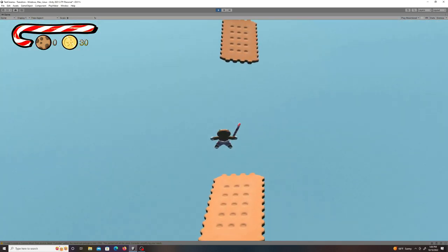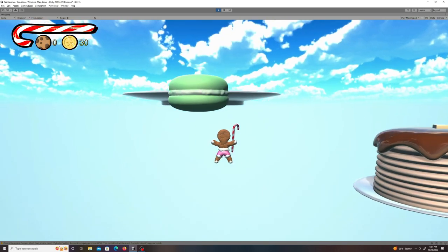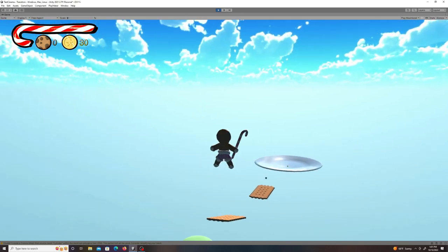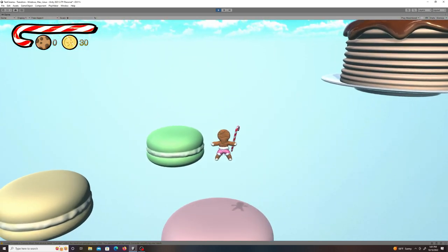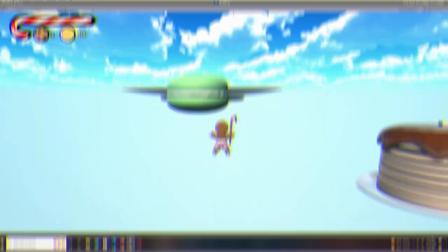When I first set up the bounce pads, I had the bounce height set really high — when you first jumped on one it would shoot you up pretty much straight to the plate already, so there was barely any platforming needed. I had to lower the bounce height quite a bit to make it just a little bounce to the next one instead of sending you flying off into space. I'd also eventually move them into the shape of a staircase, but that's enough about macaroons.